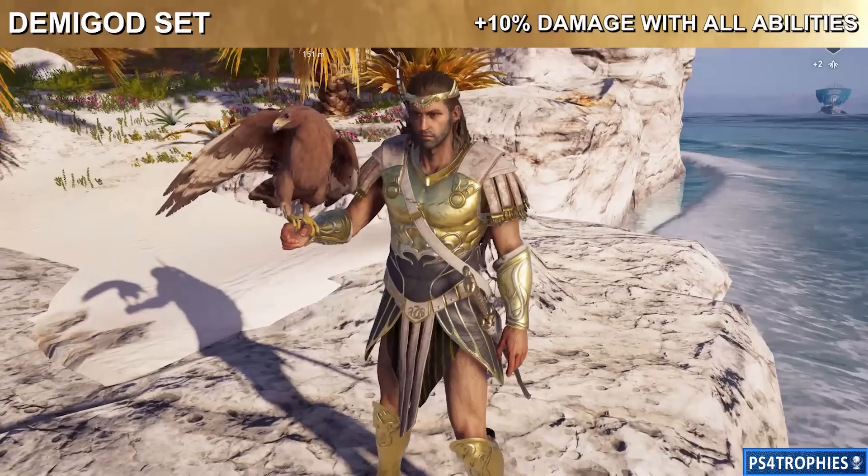The final one is the Demigod set — spoilers incoming in five, four, three, two, one. For the Demigod set you've got to loot Deimos at the very end of the family main story questline. You will get four pieces of the entire set when you do that. The fifth and final piece is obtained when you face the final cult leader at the end of the Cult of Cosmos content. If you equip all five of those pieces you'll get a 10% damage increase with all abilities.